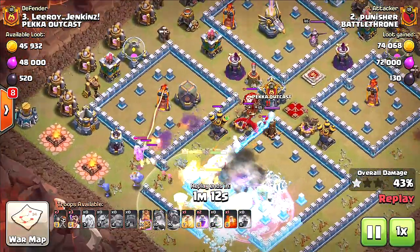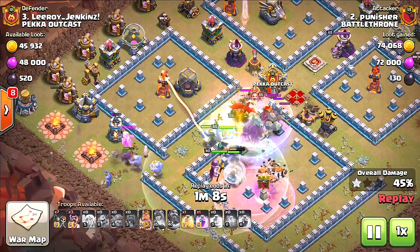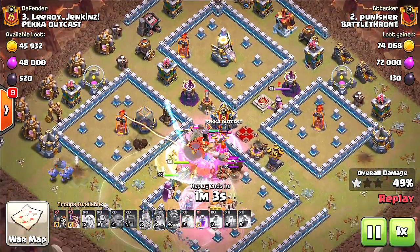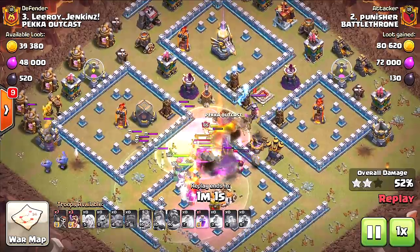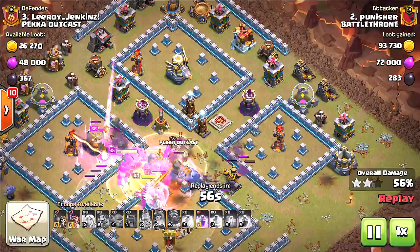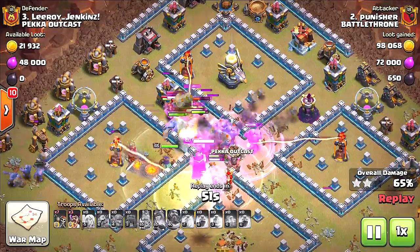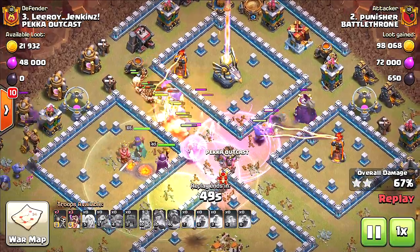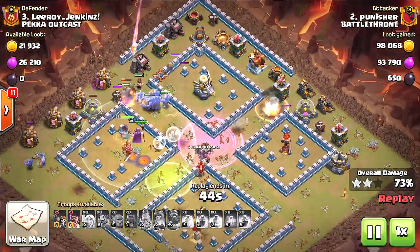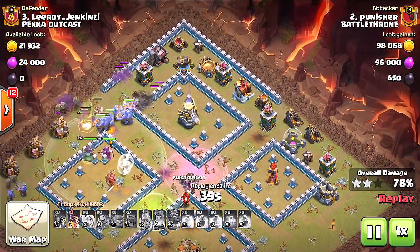Clan castle troops are coming in — that's a little late. Point spell has been deployed. Eagle Artillery is still alive and active, so this is the hard part — the Infernal Towers and the Eagle Artillery are the hard part in this, but he has a lot of troops. It's possible, it's very possible. If he had a Jump Spell that would have been so easy. All he needs is just this Infernal Tower — that's the biggest part.